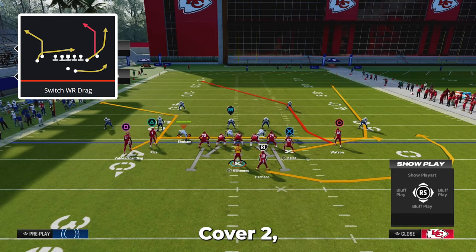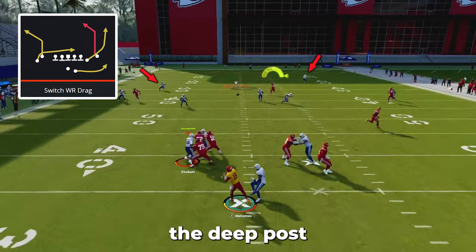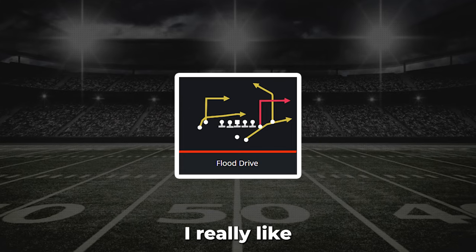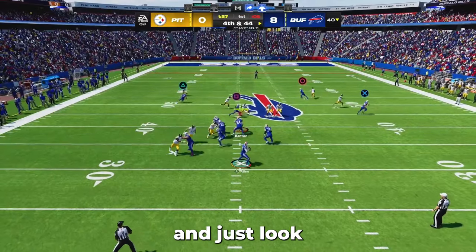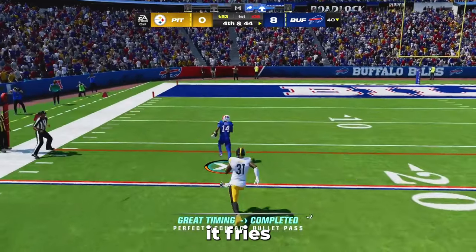Versus cover 2, you leave the play completely stock and throw the deep post in between the two safeties. The next best play in Tight Y Off is flood drive, which I really like versus man coverage defenses. To run this play, I leave it completely stock and just look for the deep post in the middle of the field because it fries man coverage.